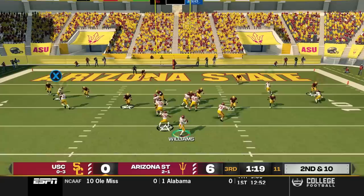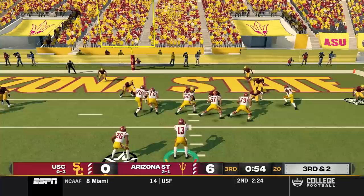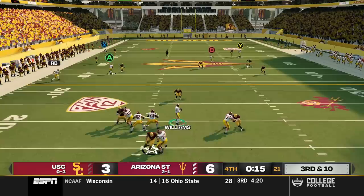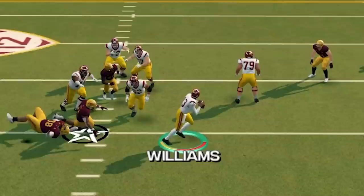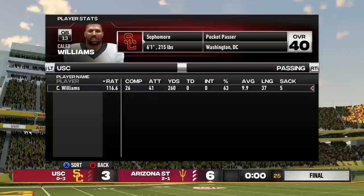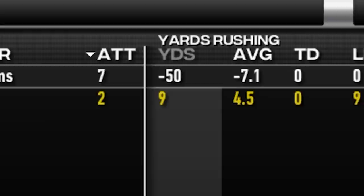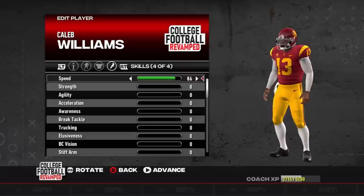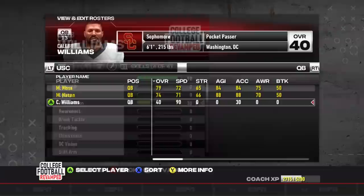On second and 10, we threw a laser over the middle to get down to the goal line, then scrambled up the middle but got hit and had to take three. Down six to three in the fourth quarter, we missed a throw over the middle, got swatted, and on fourth and 10 looking deep we ate another sack and had to take the L. We finished with 260 passing yards, but negative 50 rushing yards because of all those sacks. This gave us 105 total points. We spent 20 on throw accuracy, 50 on throw power, 5 on speed to reach 90, and 30 on acceleration.